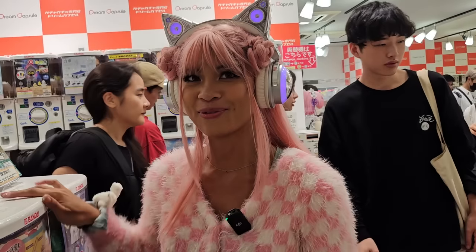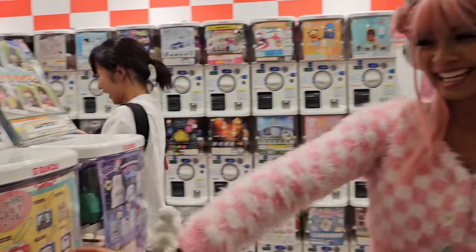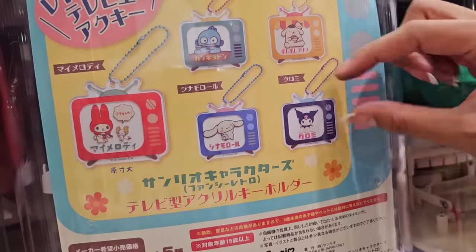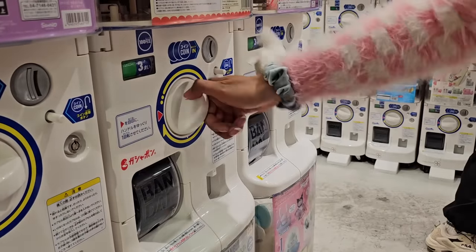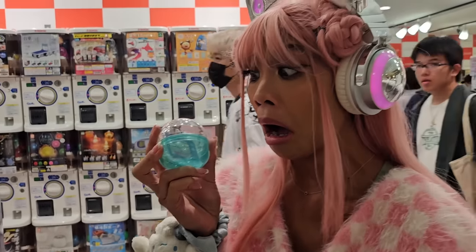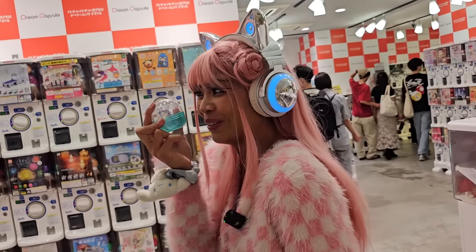Second gachapon of the day. Oh my gosh — this is all Pom Pom Purins! I think I got this one. Let's get him out — he is so cute! He is an actual pudding with a little apple on his head. This one's super cute! Let's open up this next gachapon. The case looks like a jewel. And who do we have here? Oh, this is a ring holder — and it looks like we got Kuromi!